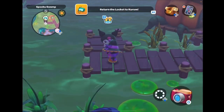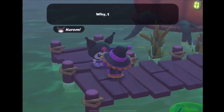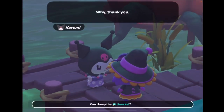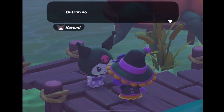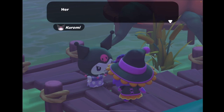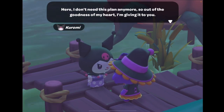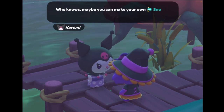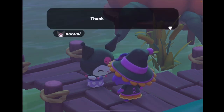Basically right now she's going to tell you thanks for the locket, but you can't have my snorkeler. You ask her if you can have it and she says no, but she's going to give you a plan and that's when you start working on it. The materials you're going to need are sparks, rubbers, and an ingot.